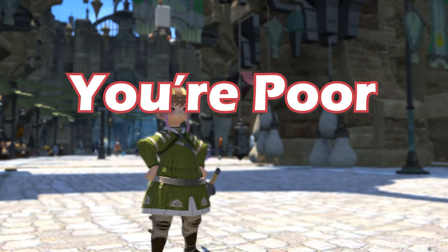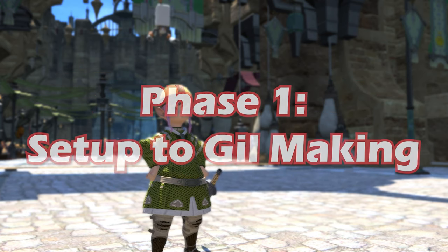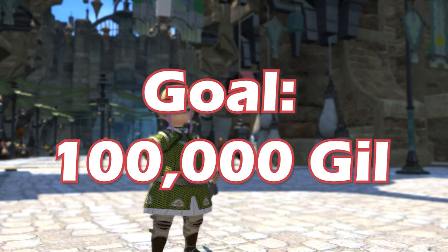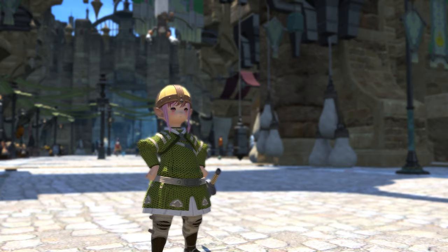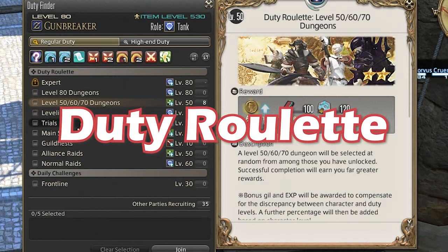Now, let's start at the bottom. You're poor and you only maybe have 10,000 gil in your name. At this stage, we're focusing on the setup for all your gil-making, so our goal is at least 100,000. There are three systems in the game which give you a pretty decent start. First, duty roulettes.